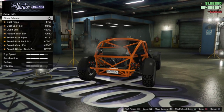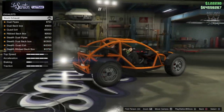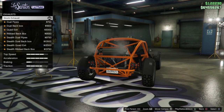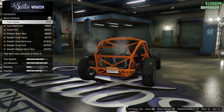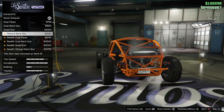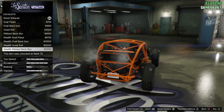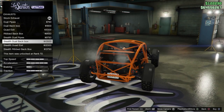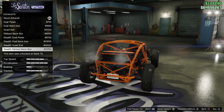For exhausts we get loads of options. The first real part of the customization is now about to start. It doesn't really look like we're going to be able to do much to it, but fingers crossed. We've got the dual pipes, the dual back box, the quad, the ripped — that looks quite nice. Then we've got them all in stealth. So really we get four options in black and the same four options in chrome, which is pretty lazy.